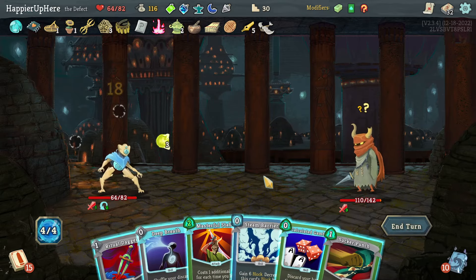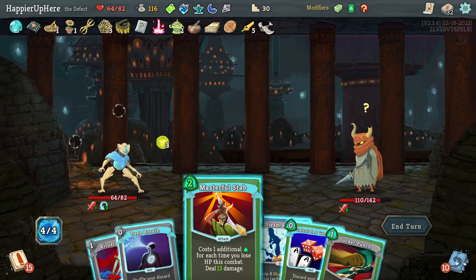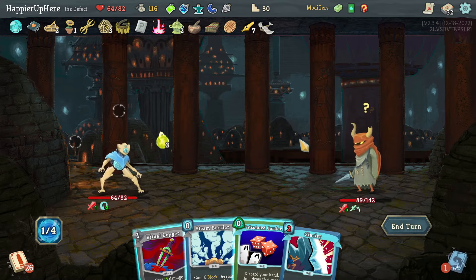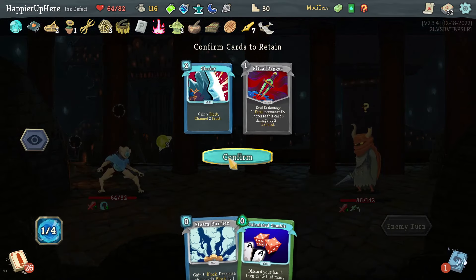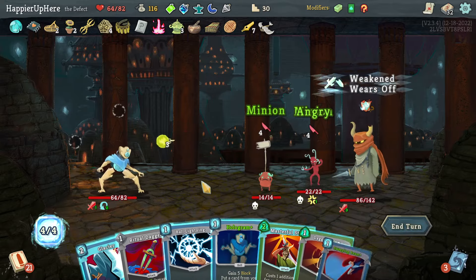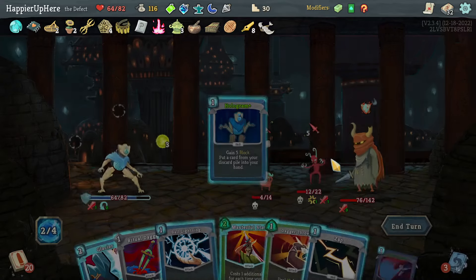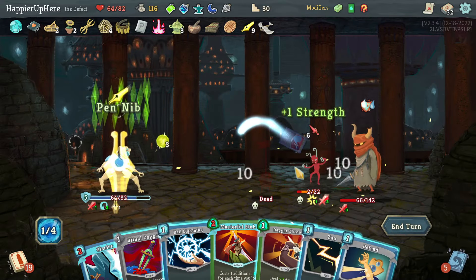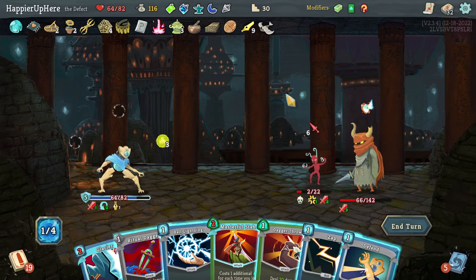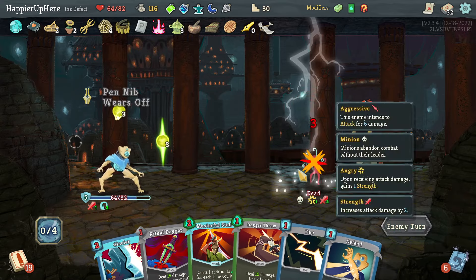I'll keep the Ritual Dagger for when I'm actually ready to play it. Masterful Stab, Sucker Punch, Deep Breath and wait — keep these two. Backliner not attacking — Sweeping Beam, and I'll just Hologram the Sweeping Beam again. Double damage seems like a waste to spend on the Mad Gremlin. Ritual Dagger is 32 — let's do Ball Lightning and hope one of the orbs hits the Mad Gremlin.